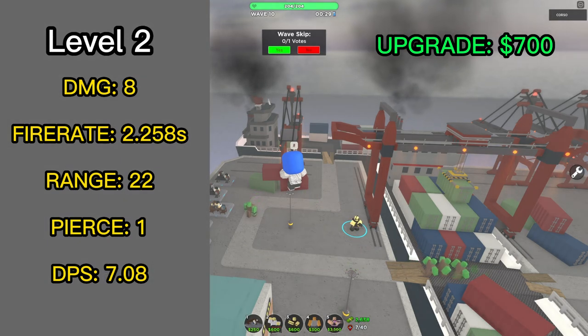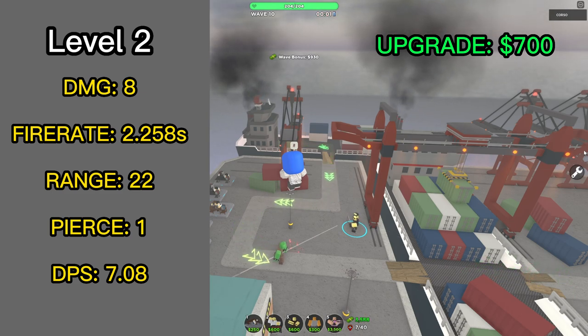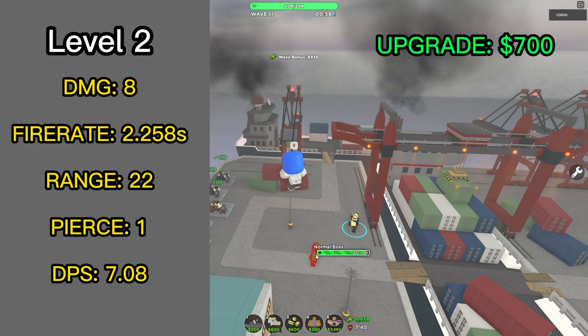The level 2 upgrade costs 700 cash. The Archer now does 8 damage, which is twice as much as before, but fires every 2.58 seconds, which is a bit slower. It also gains hidden detection. It has an average DPS of 7.08.